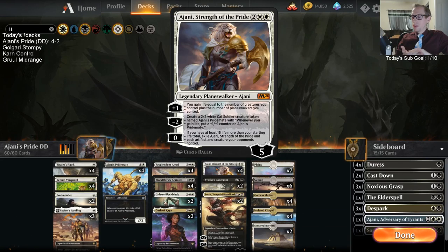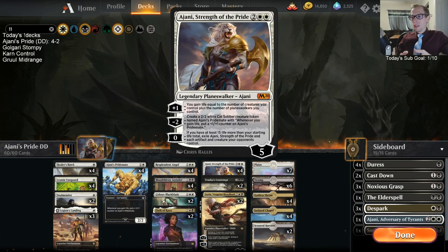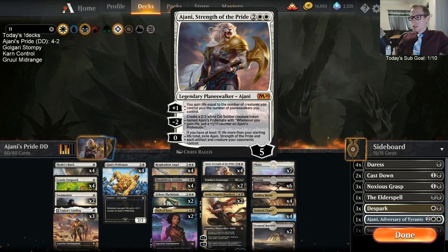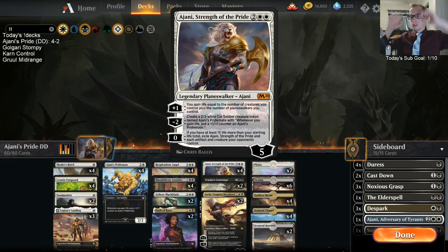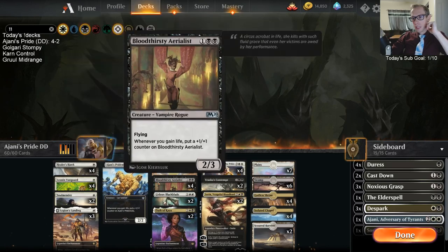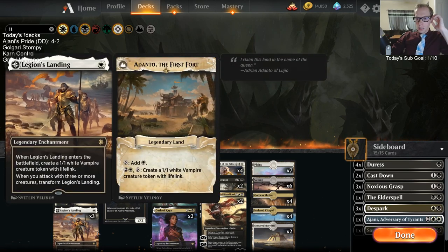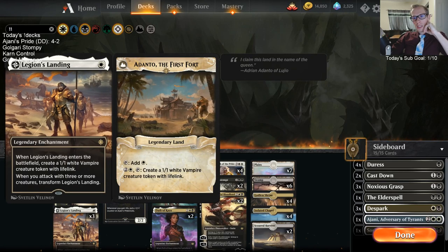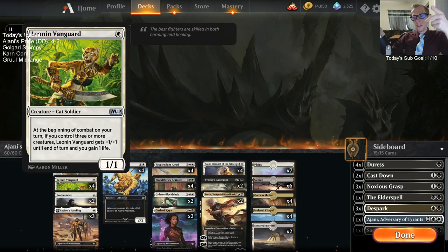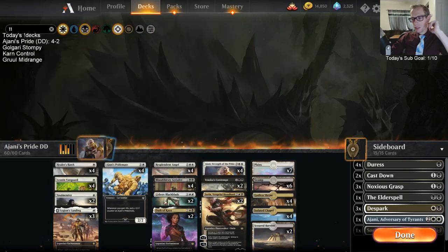This deck felt pretty sweet. We did have some mana troubles, but I think that's more variance than our mana base being bad — it's pretty okay, maybe one more dual land wouldn't hurt. Soul Mender was good; we just need to gain life every turn with these cards. The Legion's Landings weren't super impressive since it's hard to attack through on the ground. Leaning Vanguard and Soul Mender both gain life without attacking; the Aerialist gains life attacking in the air — I definitely liked those more than Legion's Landing.